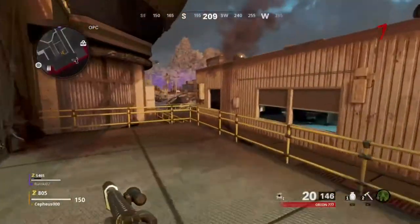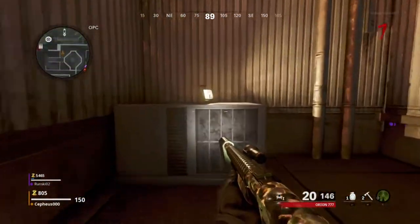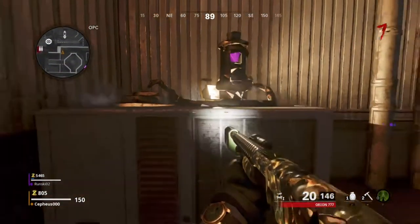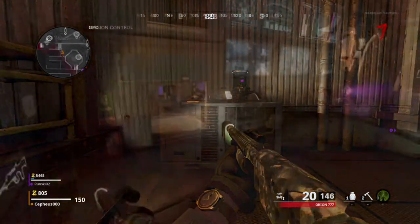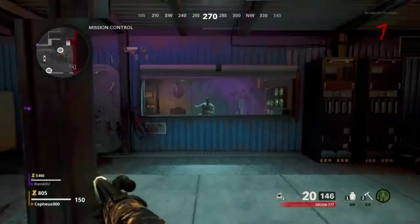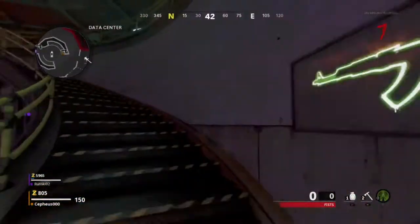Now head back to Mission Control. Go outside to the left — there should be a vent. On the vent you should be able to put down the agent delivery system, which is the blue device you just picked up. Put it down, then go back to Dr. Peck, who is now just vibing and dancing in the bunker. He will say some stuff.